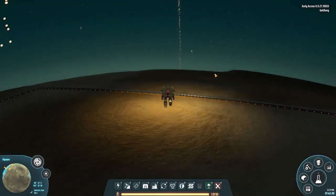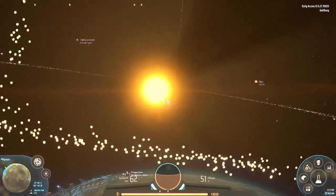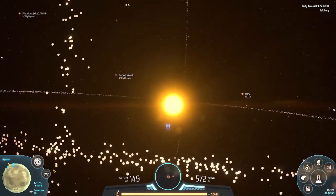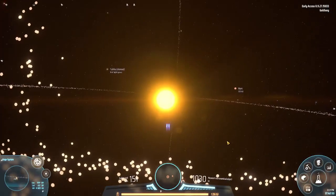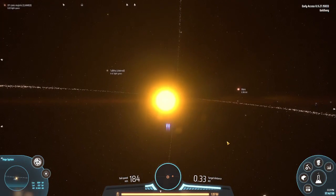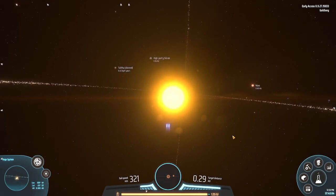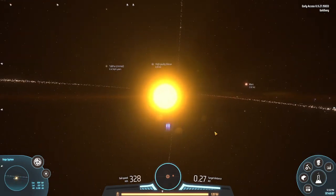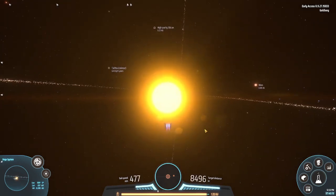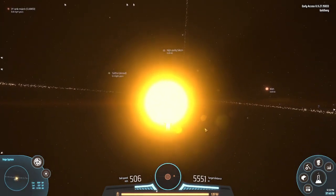Okay guys, today we are visiting other star systems but we're going close to the stars. First we have to go on our star, which is named Vega because I love Vega. This is the game Dyson Sphere Program. We're going close to the star and it's very pretty.